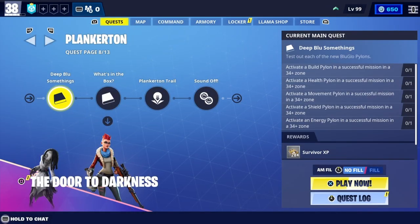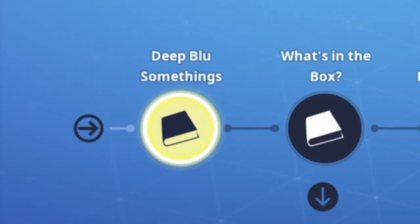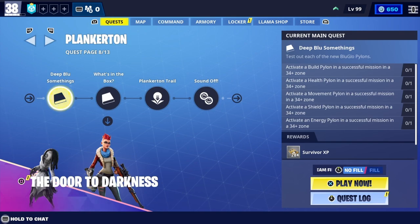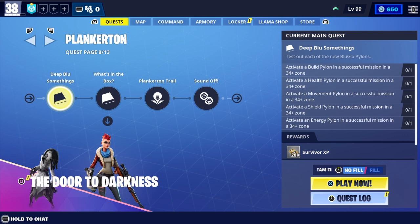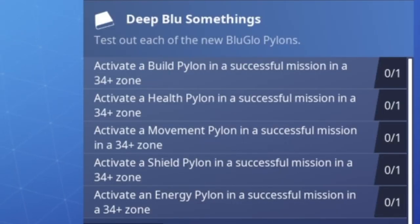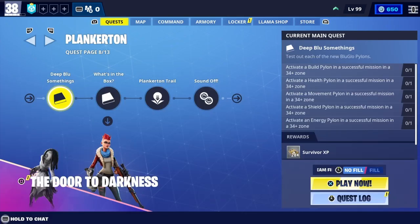Hey guys and welcome back to another Fortnite Save the World video. In today's video I'm going to be showing you how to complete the Deep Blue Something's quest for the first mission in page eight Planketon. This mission is not very hard. All you need to do is activate a blue pylon, a health pylon, a movement pylon, a shield pylon, and an energy pylon — all in a 34-plus mission.